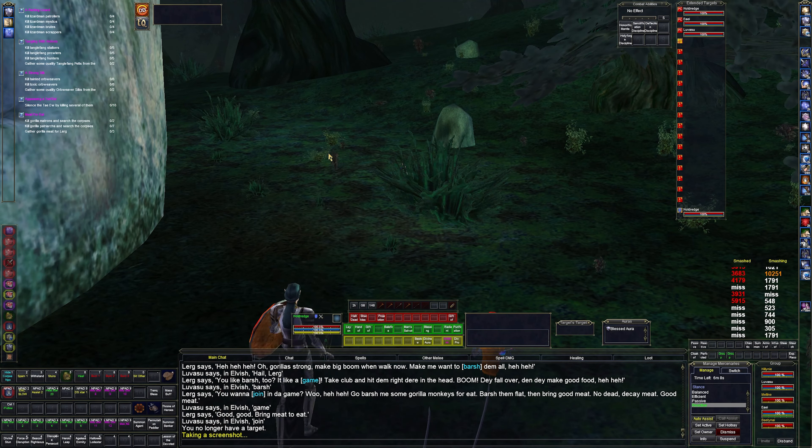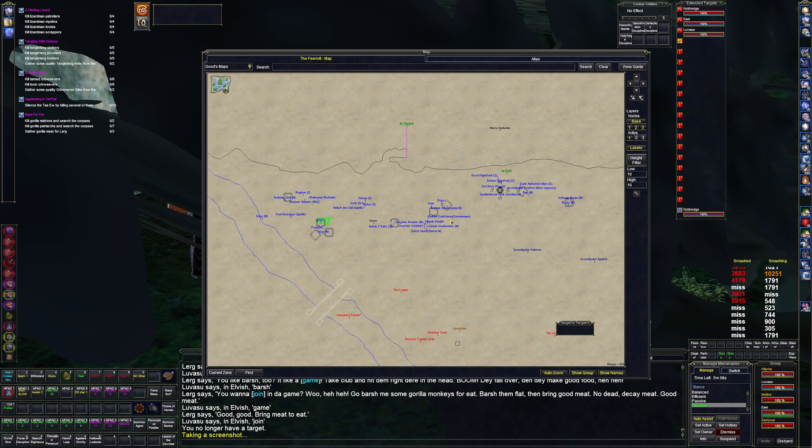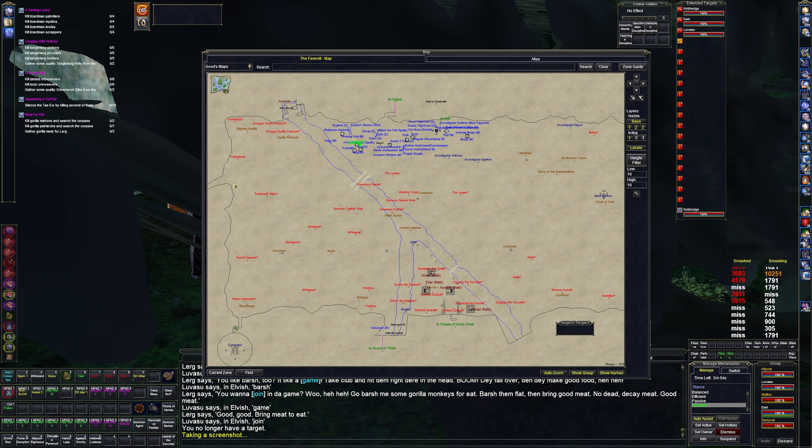Lurg is right there — he's an ogre. So what do we got to do? We got to kill a lizard man, kill wolves, kill spiders, kill lizard men, and kill gorillas. If we look at the map here, gorillas spawn here, wolves spawn here, spiders spawn here, and Tidel lizards spawn here by Khazak Thule.